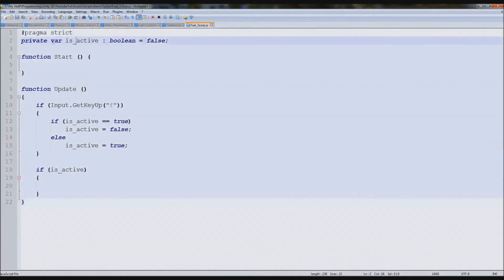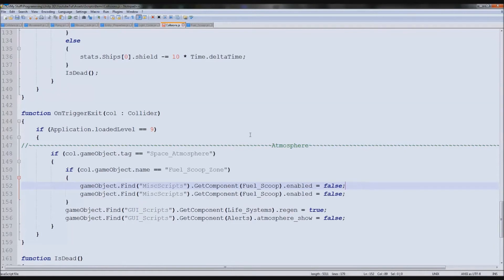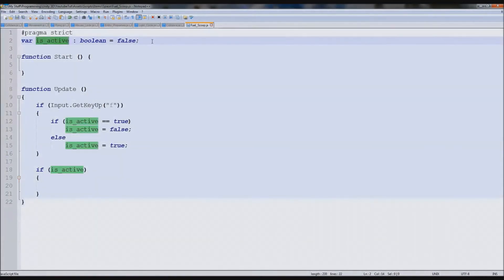Something I also want to do is make isActive false too. So we'll set isActive to false — otherwise when you go into it and press fuel scoop it'll make it true. So you exit it, then as soon as you come back it'll instantly begin fuel scooping, and that's not what some people want. So just put isActive equals false. Easy enough — so that's it, we've got it so far.